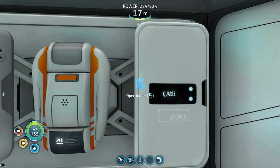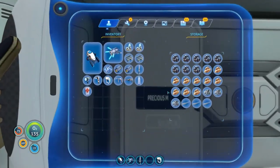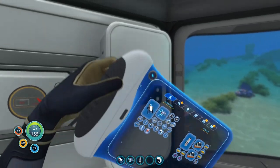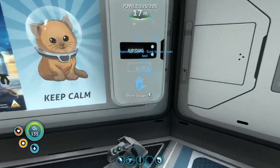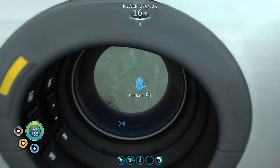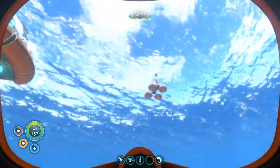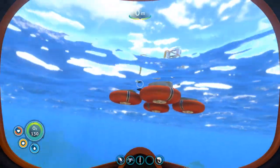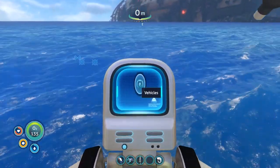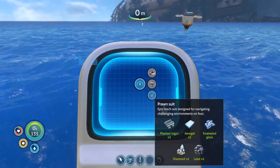Enamel glass - check. Lead - check. And where did I put the aerogel? Yes - all right! We should have everything it takes to make the prawn suit. Let's go right up here - hopefully it doesn't drop right onto our base. Vehicles - prawn suit! You guys ready out there? Get to it!